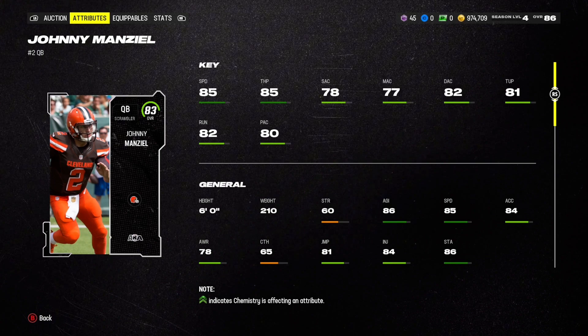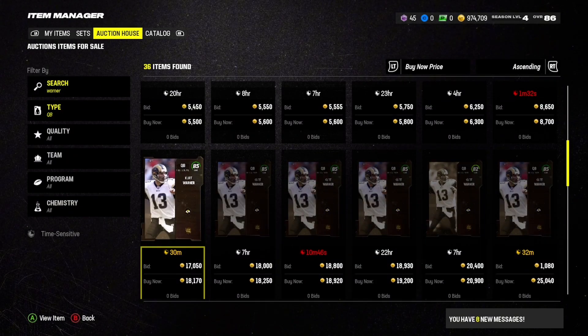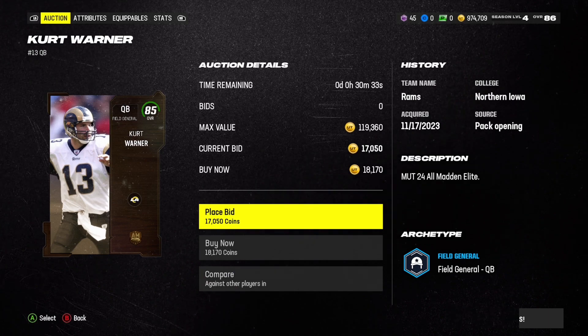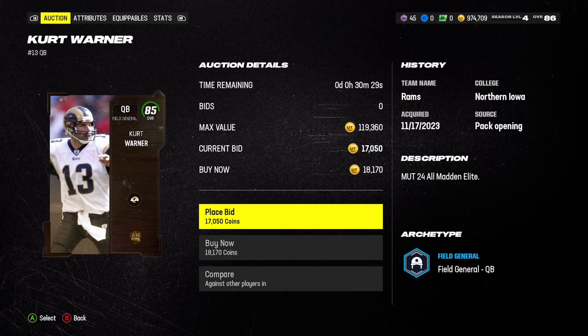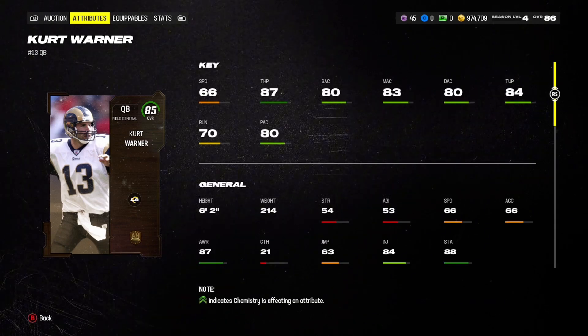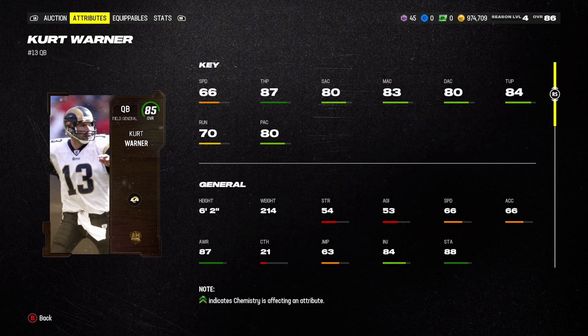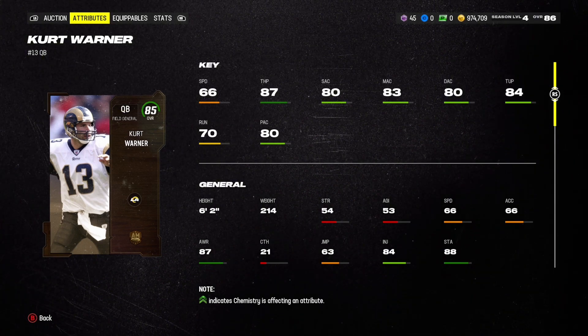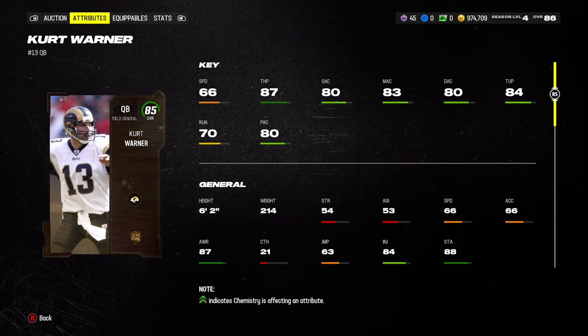Moving on to our next guy — our number three here is Kurt Warner, who's going to come in at 18,000 coins at 85 overall. Again, strictly a pocket passer. You're going to see here 66 speed — you are not going to be able to roll out really too much or do any scrambling at all. You are throwing from the pocket.